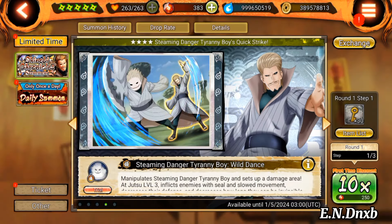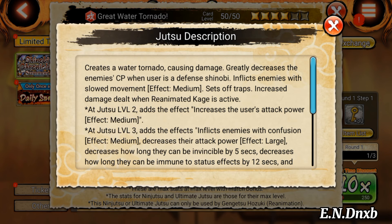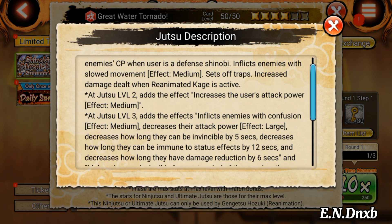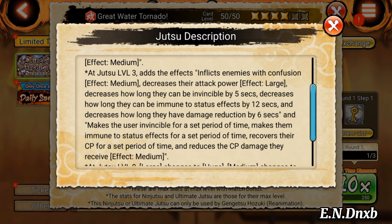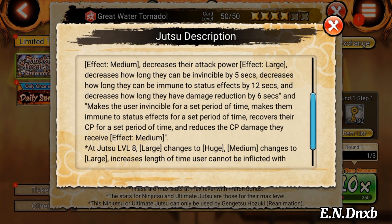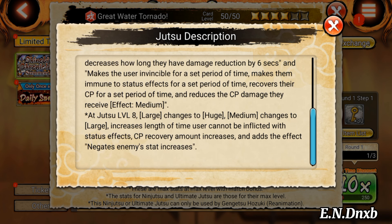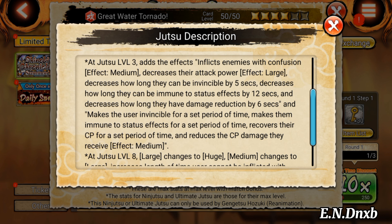For his water tornado four-star: it greatly decreases enemy CP, increases the user's attack power, and inflicts enemies with confusion — so both four-stars inflict confusion, which is good. It decreases enemies' attack power for a large amount lasting five seconds, strips invincibility for twelve seconds, strips immunity, decreases damage reduction for six seconds, and makes the user invincible once again — no team effects. He also gets self-immunity and CP recovery increases. Not bad effects overall.